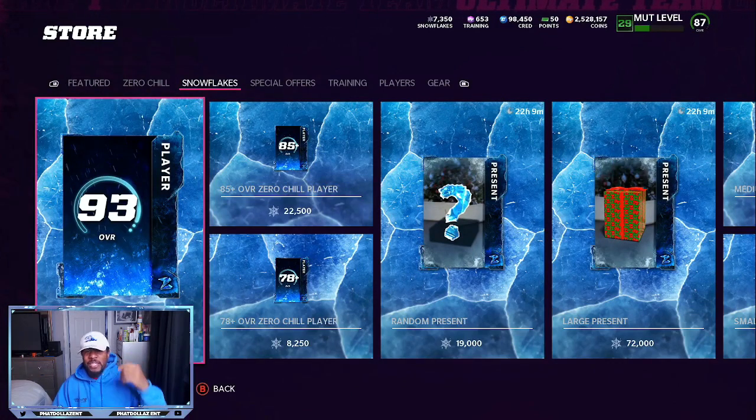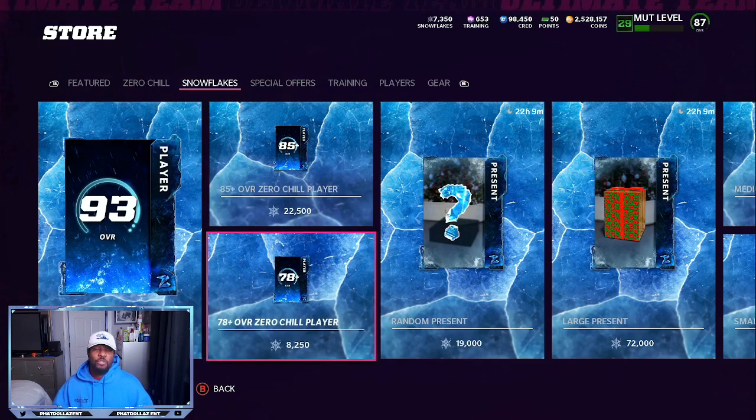If you pull a limited and then you pull two 91s, that's going to be profit. Pull a limited, pull two 89s — that's going to be profit. Some of y'all might pull two limiteds. Some of y'all might pull three 93 overalls. You never know. Drop a thumbs up and let's get it.